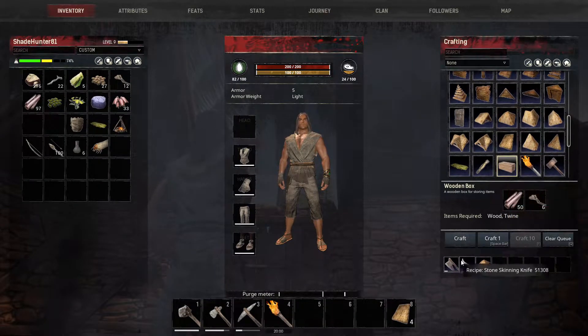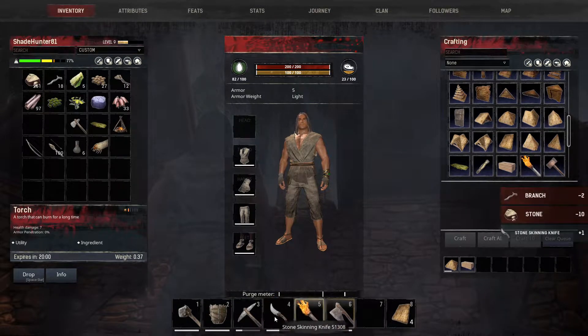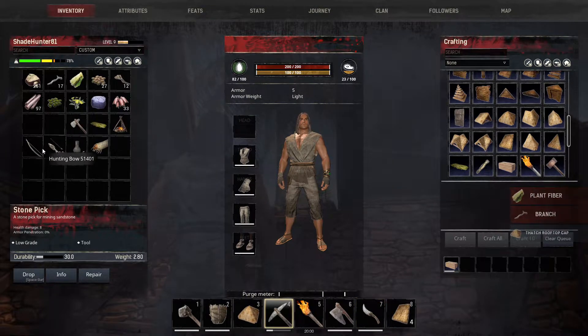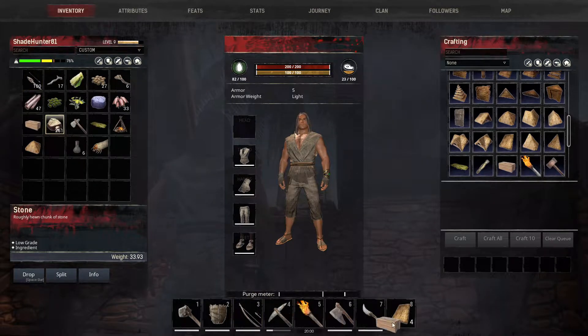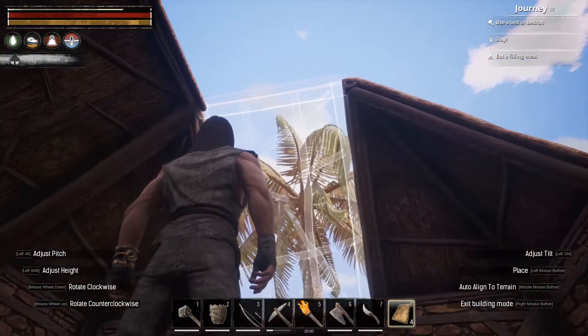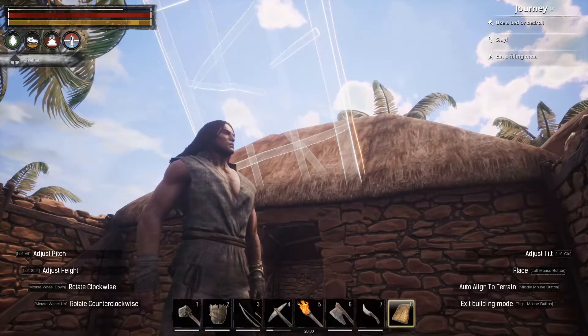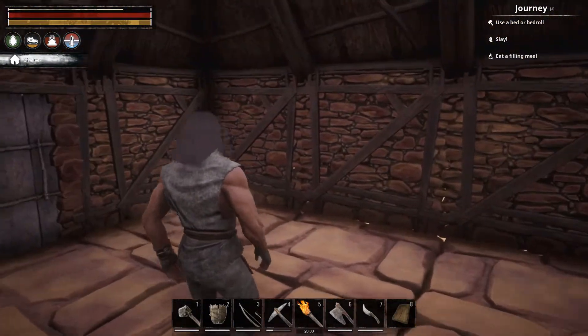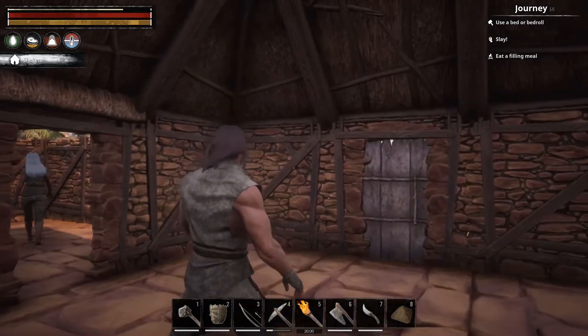I still have some things crafting. One thing I forgot to make is the cap for the roof, which goes right there. You can shift-click the pieces you've already used up. Now you have a house.